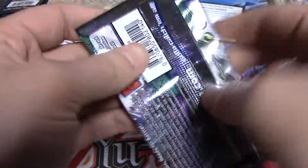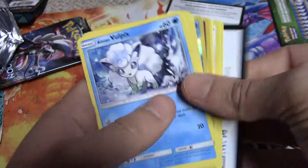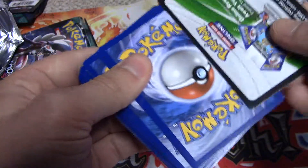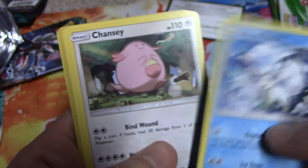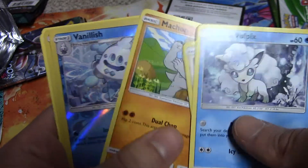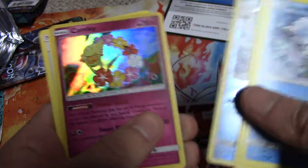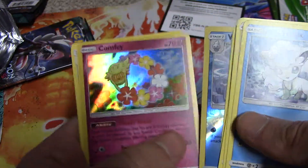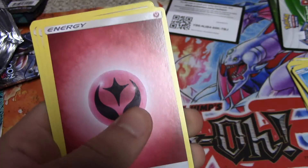Last one! We got something good in this pack — it's shiny white. We got something good — we got the Alolan Vulpix! Chansey, Petilil, Trubbish, Machop, Vanillish, Reverse Foil, and we got a Comfey — and a holo foil rare! Hey, I'll take it. It's the holo rare — I'll take it.